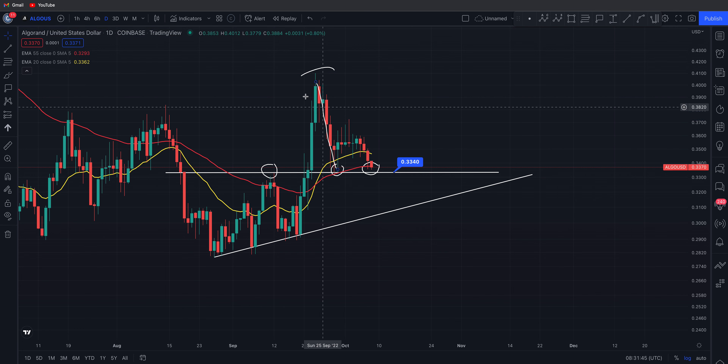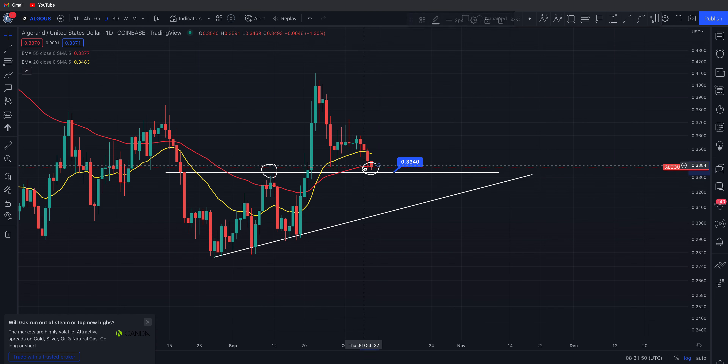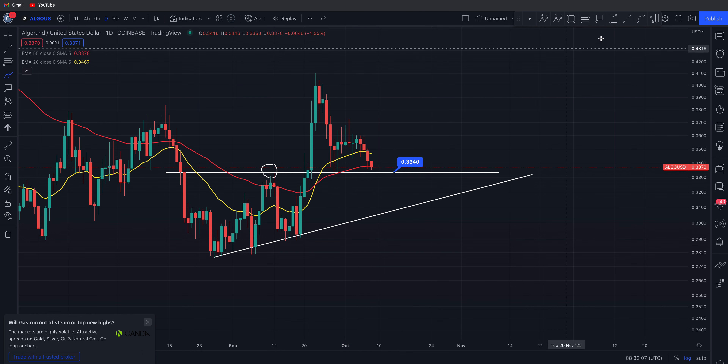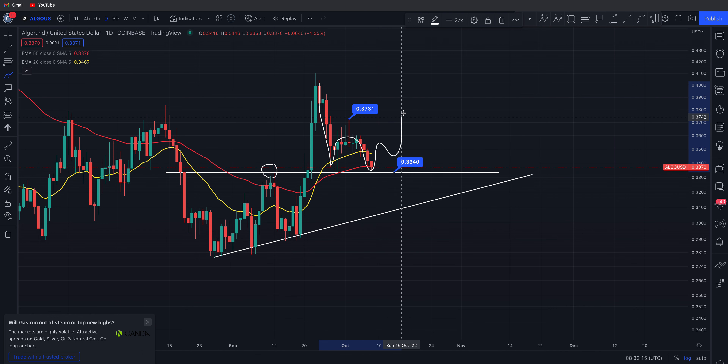This is basically called a throwback, and that's only if we lose 33 cents. If we hold 33 cents and get a bounce — holding it as support for a second time — and then start to pick up and take out this local high, then if we can hold 33 cents and come back up and take out 37 cents, you could do something like come down, find another level of support, and start working your way up.